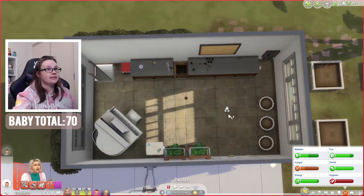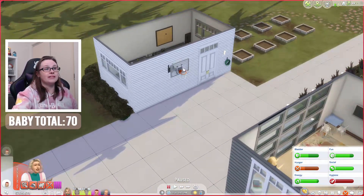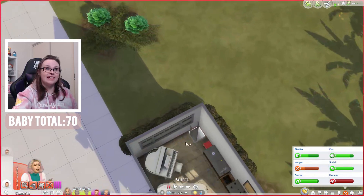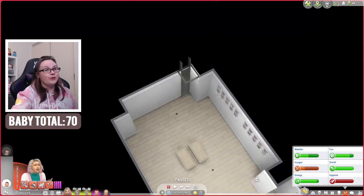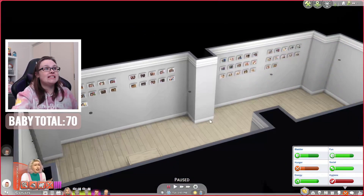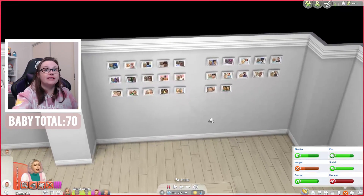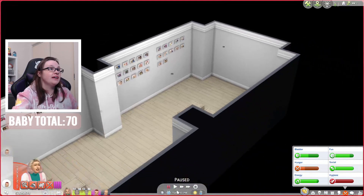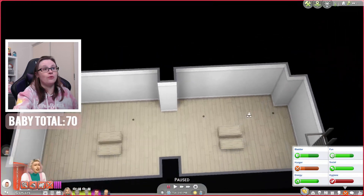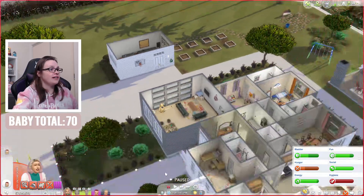Over here, we have this little space which is Venus's little workshop area. We also have our basketball thing out here. One more thing is technically down this little ladder — we do have our basement back, and I have put all of the baby daddies in order. Stella's babies are over here and Venus's baby daddies are over there. If we have another baby maker after Venus, we could put them over there. It's a really big basement.